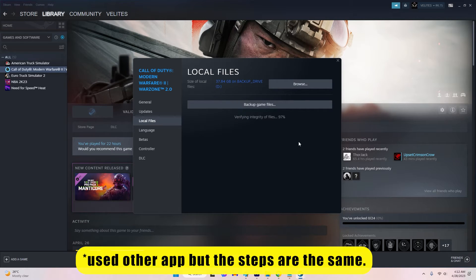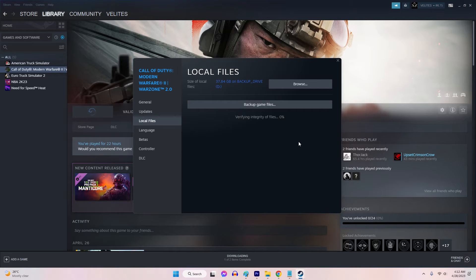Steam will then start verifying the integrity of the game files. This process may take several minutes. When the process is complete, you will see a message indicating whether any issues were found and whether they were fixed.